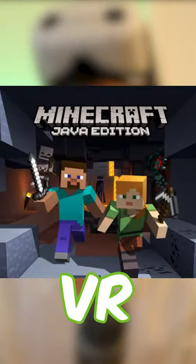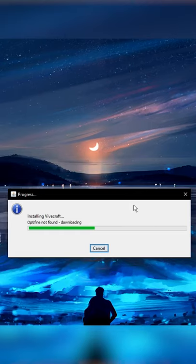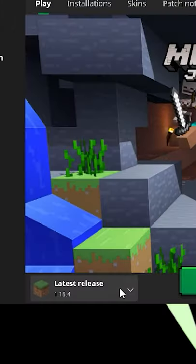Have you ever wanted to play Minecraft in VR? It's actually really simple, and here's how. Click the link down below in the description to download Vivecraft. Don't worry, guys — it's safe, it's just a port to bring your Minecraft into VR. Go through the install process and there you go. Now you can see Vivecraft down below in the Minecraft launcher.